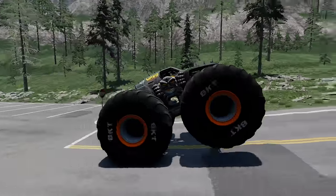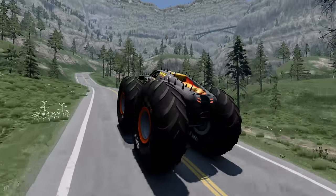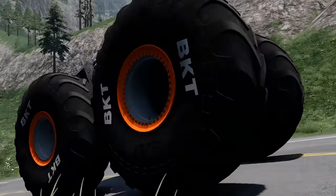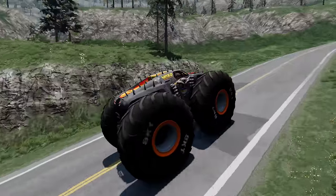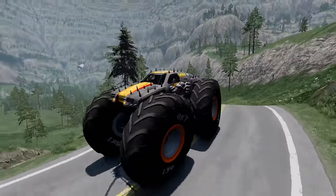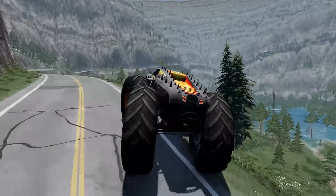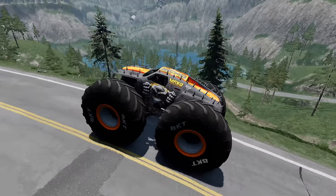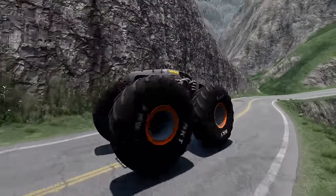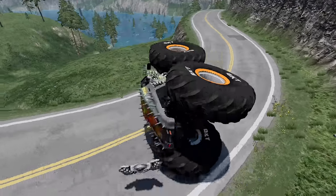Coming up next, we've got Max D with those extra supersized BKT tires. We've got to be careful though, because these trucks with these tires will roll over easy in the turns. We're approaching the first big turn with the mud over the road — this will be a nice test for those supersized BKT tires. That was perfect. Let's see where the floodwaters are at. We almost go off the edge there trying to look at the water. We're going to have to pick up the speed or we're not going to make it. We're coming up to the next big turn — can we roll over? Let's see if we can power out.